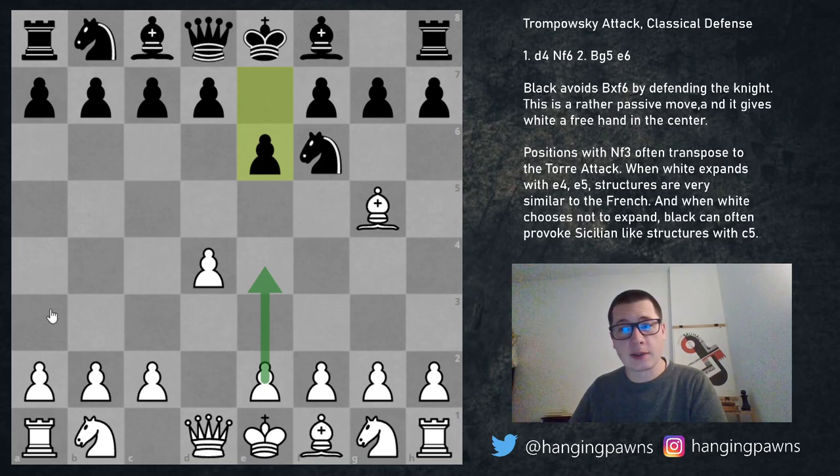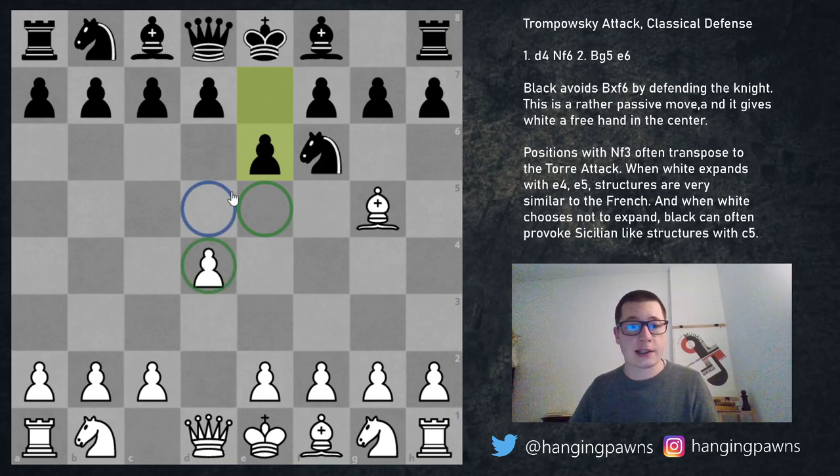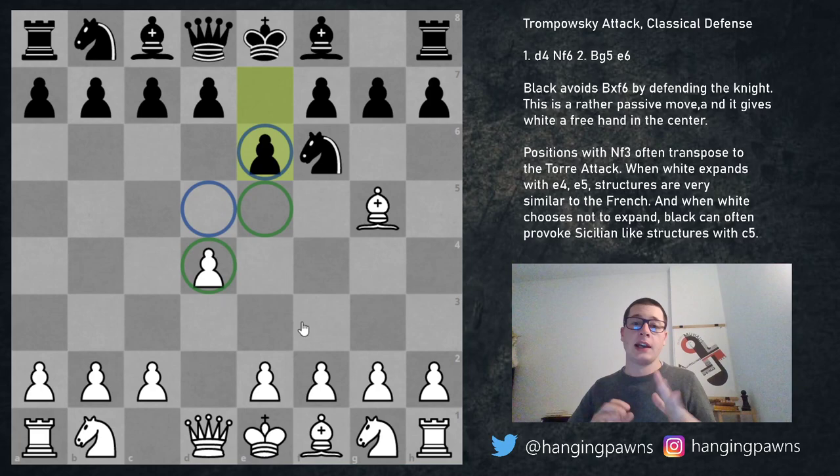When white manages to expand with e4-e5, which he can often do without trouble, the positions are going to resemble the French defense a lot. The pawn structure is going to look like this — these are white's pawns and these are black's pawns. If you haven't seen my series on the French defense, you should at least watch the introductory video to familiarize yourself with these pawn structures.